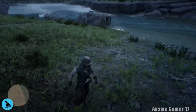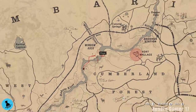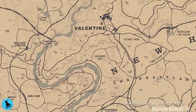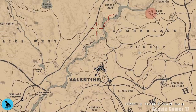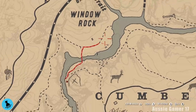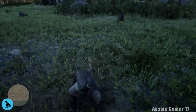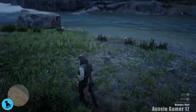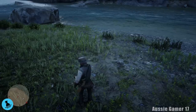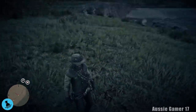Here we are with our first lot of burdock root. Let's just have a look on the map — we're on Dakota River and there should be a lot all the way down Dakota River, but specifically more in this area further down. I'm going to have a look along the sides of the river on the way there and stop to show you where we find it. Let's quickly pick this slot here — I think there's just the two of them.